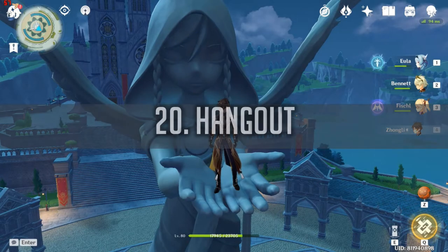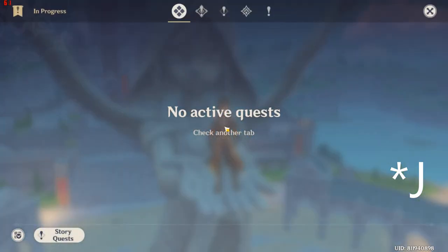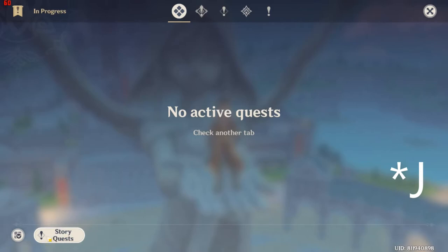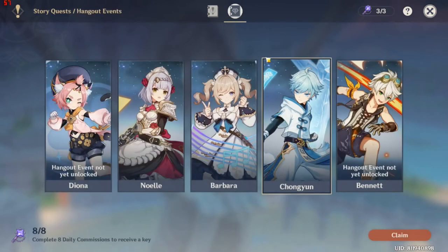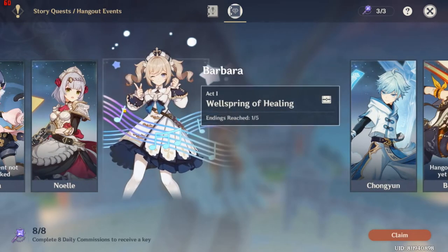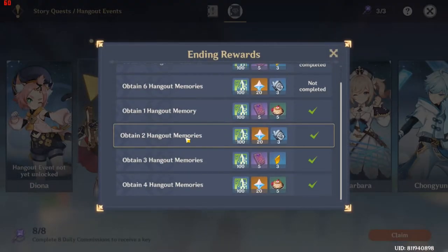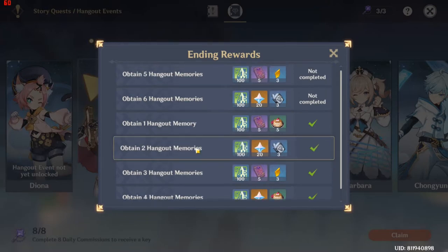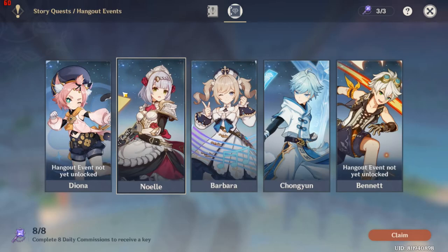Way 20 is Hangout Quests, a new quest type added in version 1.5. Press G, go to Story Quests, and open the Hangout Quests book. You can hang out with various characters and earn prizes by finishing their endings — there are six endings per character. As you can see, you get Primal Gems for each ending you complete.